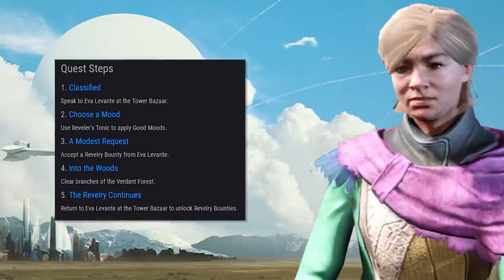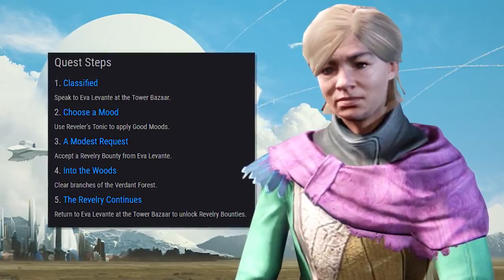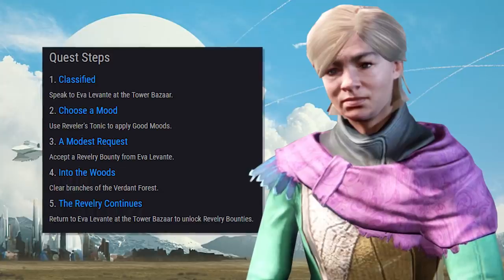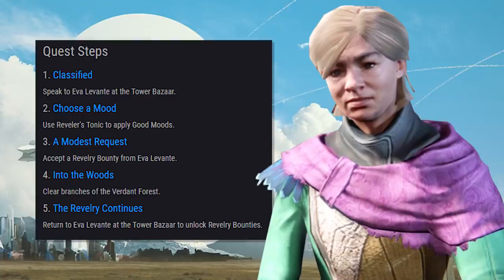For step 1, you need to speak to Ava Levante in the tower — yes, she returns for the Revelry event. Step 2, choose a mood: you need to use something called the Reveler's Tonic to apply good moods, whatever that means. Step 3, a modest request: you need to accept a Revelry bounty from Ava Levante.